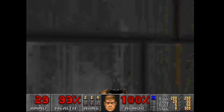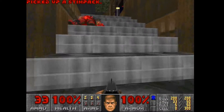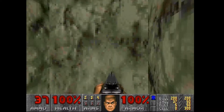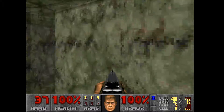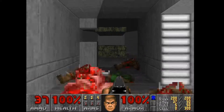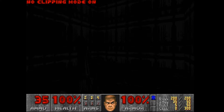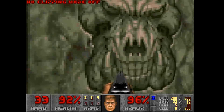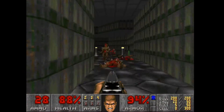Now we got the blue key, so we have to return to the starting area. How do we proceed? This map is very interconnected, that's nice. While we're here, let's clip through the wall and kill an imp and a spectre. Yes, I cheated, but there's no other way you can max this map — they are stuck.